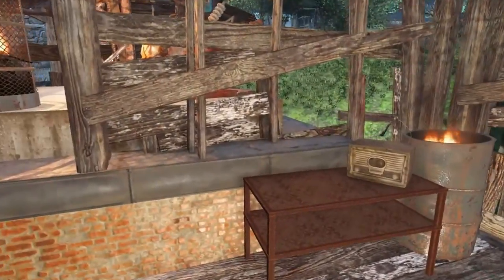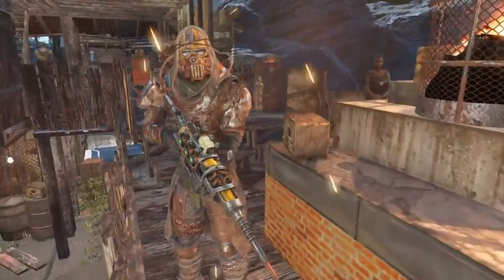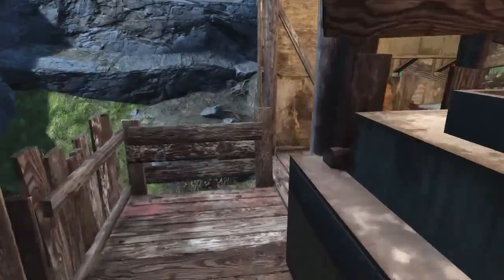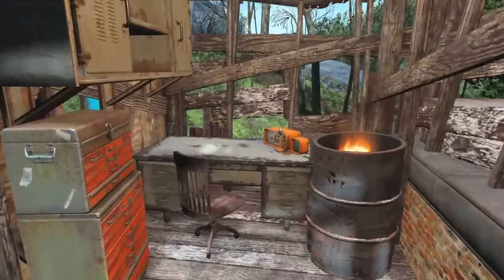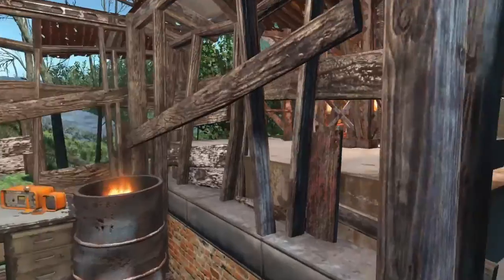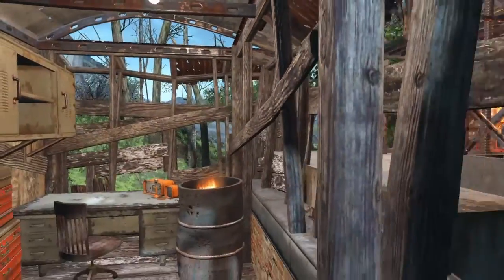And then up here there's a little seating area to go on the bar. Usually the radio's turned on. There's a guy here with his plasma rifle. We've got a little radio area in here contacting the other settlements, also connected to the radio beacon tower there as well.